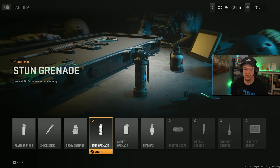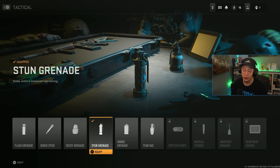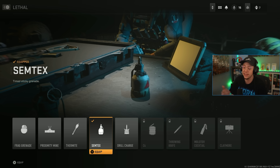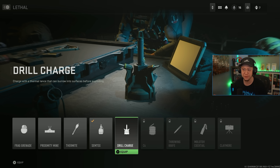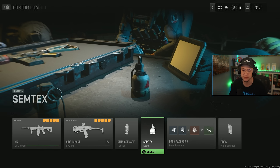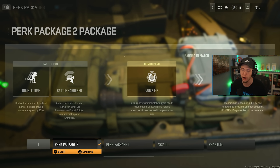For equipment I've been liking stuns as my tactical — they're super strong right now. Battle Hardened does counter them but they can still mess players up pretty well. Shock sticks aren't bad either because they force players to shoot, which messes up a lot of people. For lethal I like the Semtex; the drill charge isn't bad for dealing with campers, but semtex and stuns is a pretty consistent combo overall.